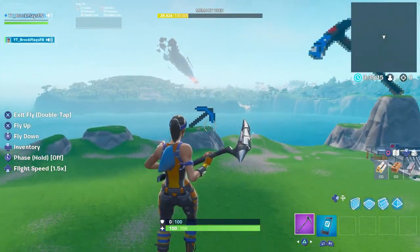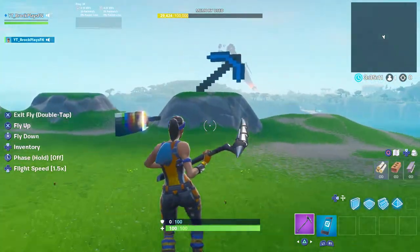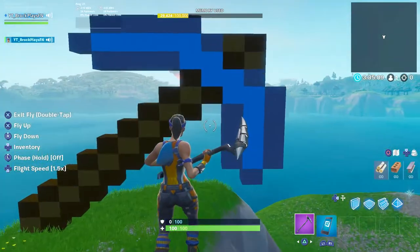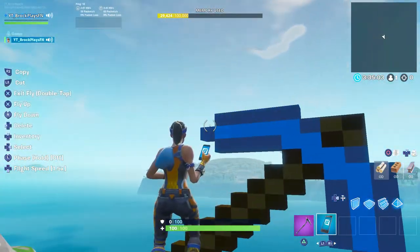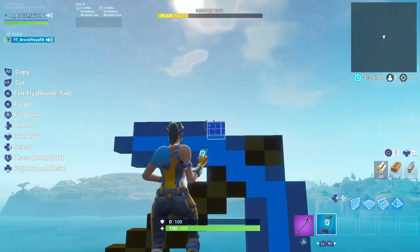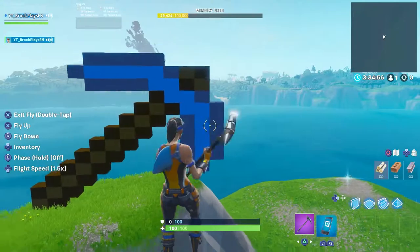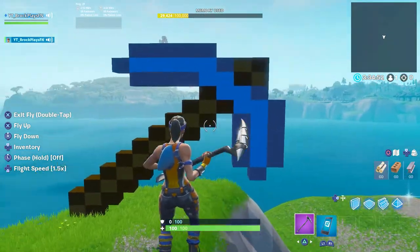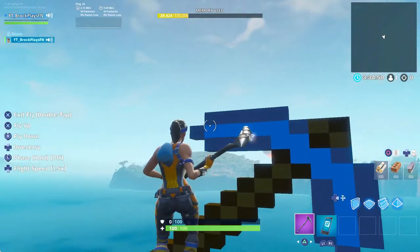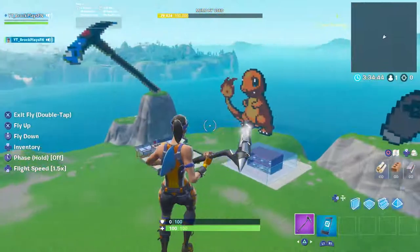It looks weird because it's so small, but the farther away you get, it looks normal. The smaller you make something, the weirder it'll look when you're up close to it. Like, this top part looks longer than this, but they're both the exact same size — 1, 2, 3, 4, 5 and 1, 2, 3, 4, 5. I think it's because Fortnite is a third-person game — it makes the top left look stretchier. But if you go really far away, it looks nice.